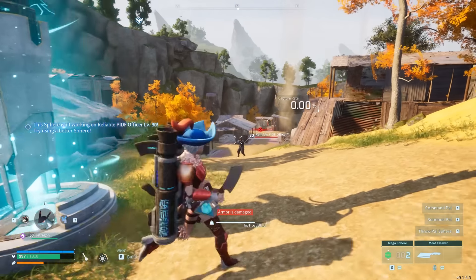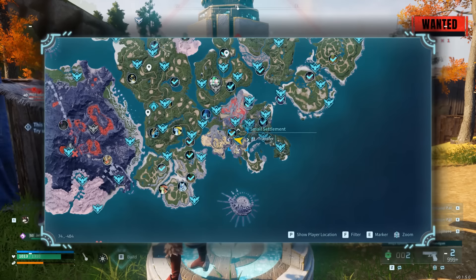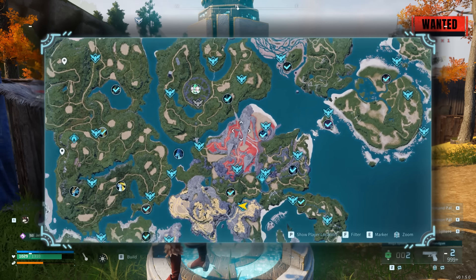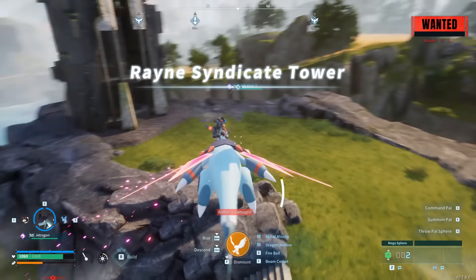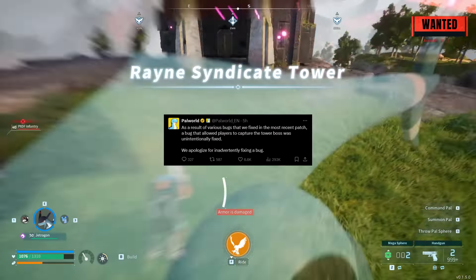Let's talk about some of the glitches that have been patched. The first one is pretty big because it has to do with the tower boss glitch. Unfortunately this does not work after the latest patch. Previously all you had to do was gain a wanted level, then head over towards the tower boss area and let the NPC shoot the boss. At that point the boss would go towards the corner, but now this does not work.